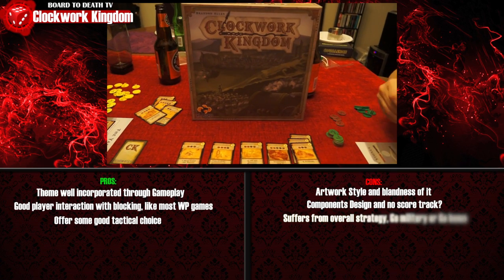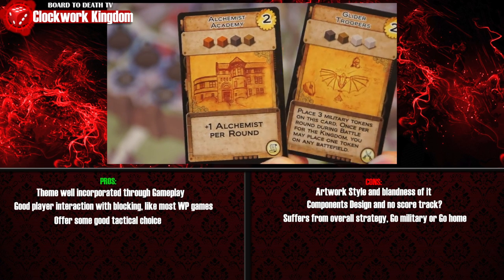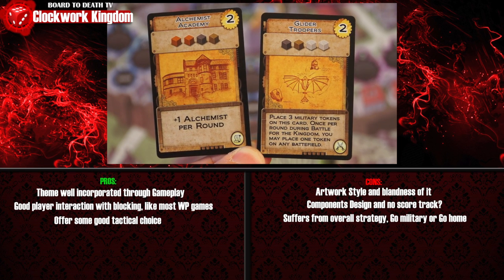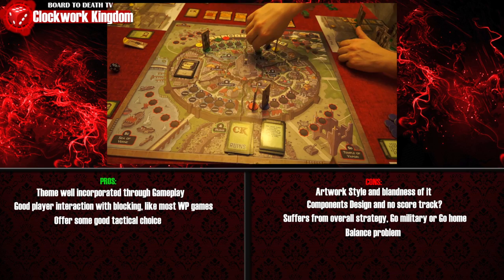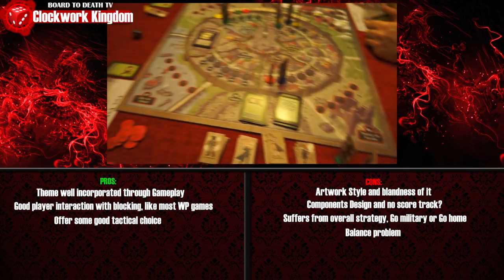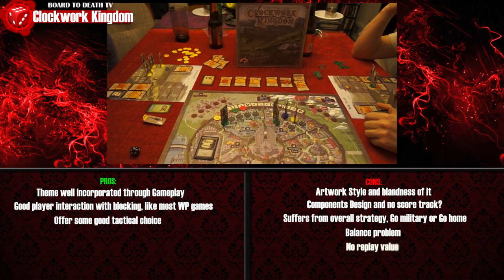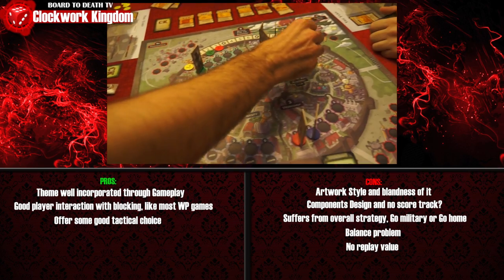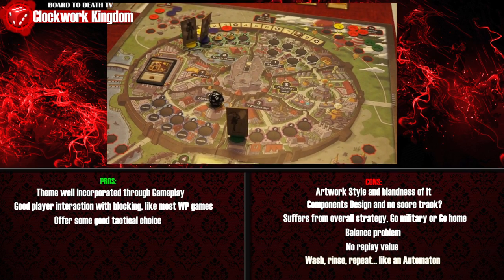Why? Because there's an imbalance with the types of schematic cards. Academic schematics, which give you workers, score the same VP as military schematics, which score you extra in-game VPs. Though there is the illusion of end-game victory choice, your best option will always be military. Balance is the issue here — from the spread of the ruins cards, which can be very conditional, to not having academic cards be more important by increasing their VP value. We tried this game many times and military always wins over academic. This affects replay value — I know what I need to do every game, which offers no real variety. Just do what needs to be done like, well, clockwork. This creates another problem of doing everything by rote and you feel like an automaton.